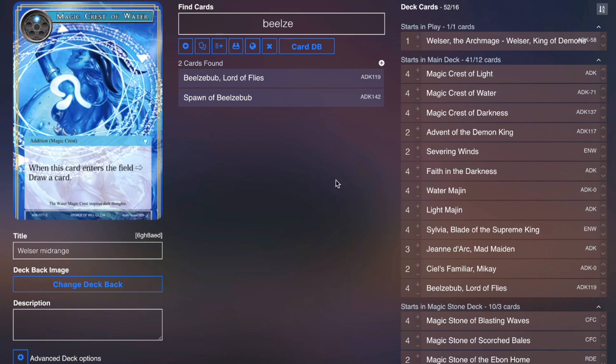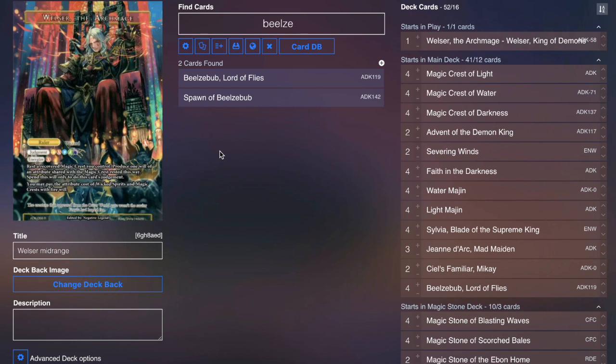That is it for the list — it's pretty straightforward, but I think it's a lot of fun. I think Welser, after this next set, is potentially going to have a lot of options and viability in the meta. We'll just have to see what the ban list shapes up to be. Let me know what you guys think in the comments down below, and until next time, this is DM073 signing off.